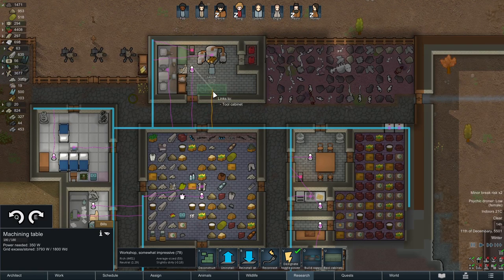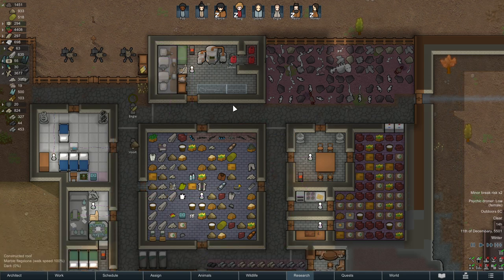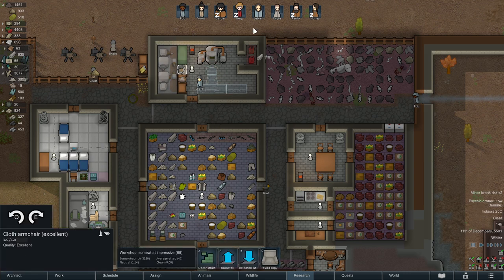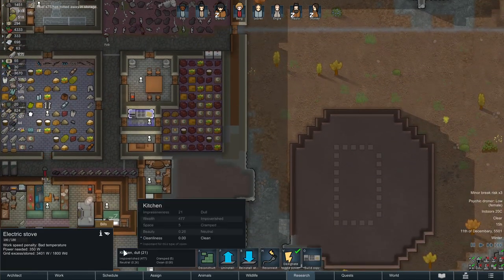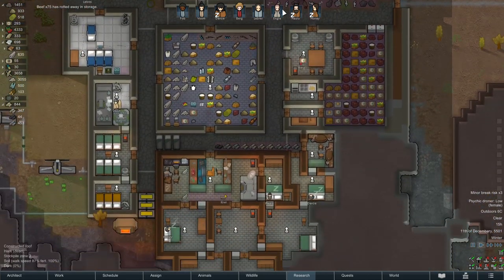Installing the machining table over here with a tool cabinet nearby. I'll put a couple of big comfy chairs here too — we're making chem fuel regularly while making shells, so we may as well get some comfort out of it. More beef has rotted away. Paolo's asleep — that's why they're not cooking. Fair enough.